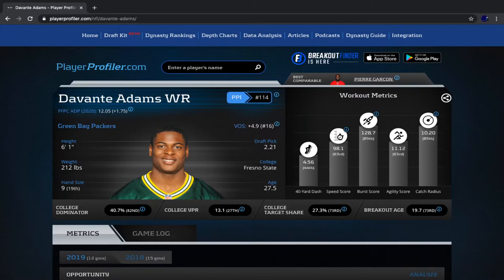Between 2016 and 2018, Devontae Adams had double-digit touchdowns every single season. Yet last year he had just five touchdowns. Yes, he missed four games, but he still played 12 games and normally would have had more than five touchdowns in those games. From 2016 to 2018, he averaged 0.777 touchdowns per game — a 16-game pace of 12.4 touchdowns. Yet in 2019, he averaged just 0.417 touchdowns per game, which on a 16-game pace is 6.67 touchdowns. He essentially had half the amount of touchdowns he normally would have.